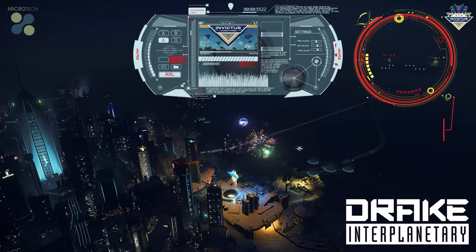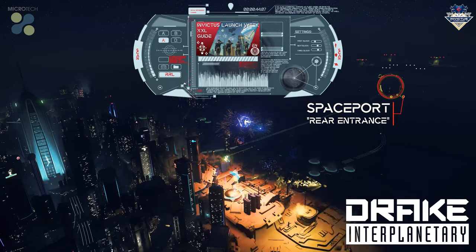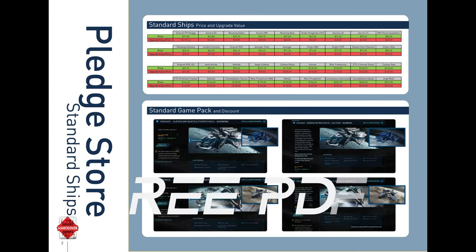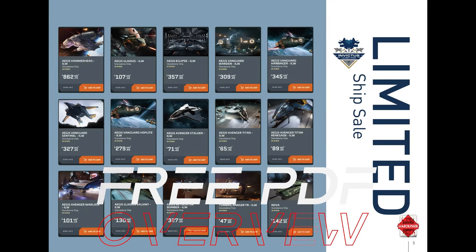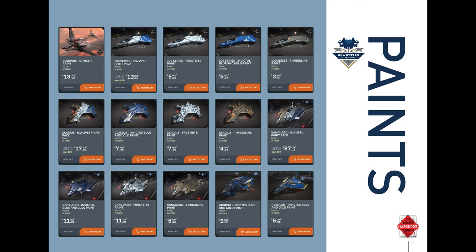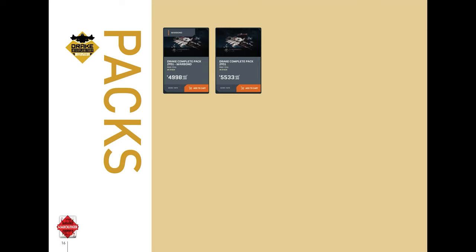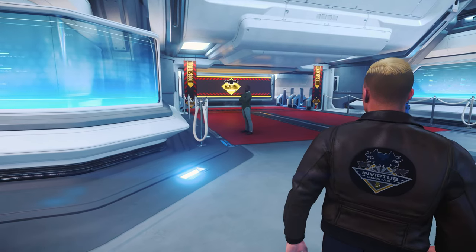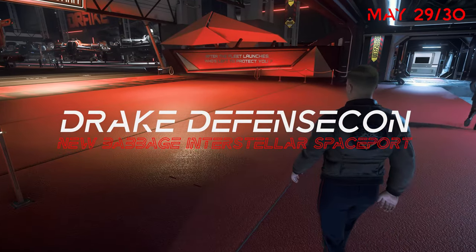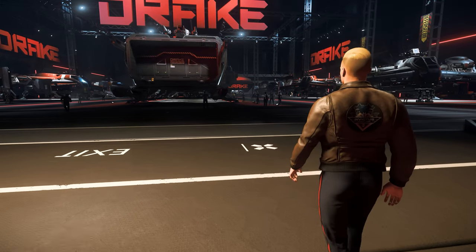Unlike previous exhibitors, Drake's Defense Con will not take place in the Tobin Expo Center, but directly in the Spaceport's premises on New Babbage, landing us right at the vehicle entrance. Drake also offers special paints, among others for the Dragonfly or the popular Cutlass series, which differ from their previous Invictus paints. The colors of the Defense Con — black and red — are a clear contrast to the otherwise bright blue and white at the Spaceport. And with the pithy slogan, 'After the fleet launches, who is left to protect you?', we've reached the Drake Defense Con.